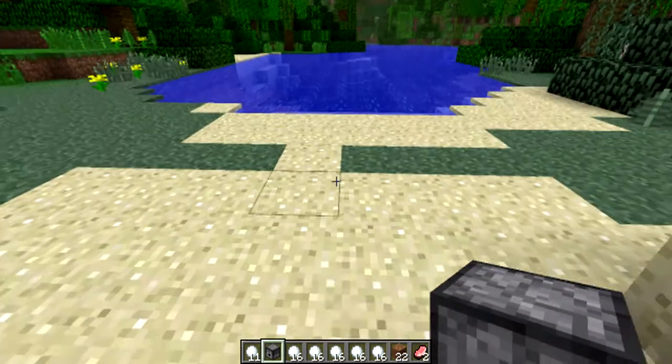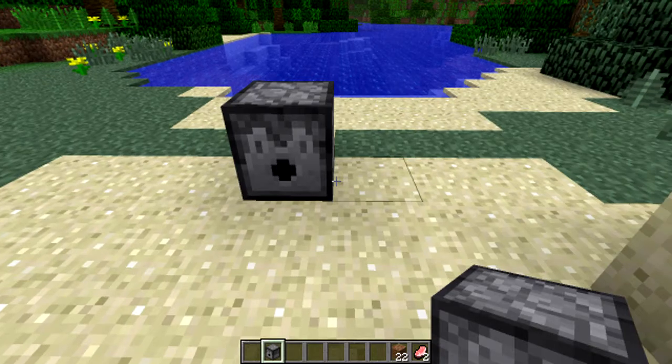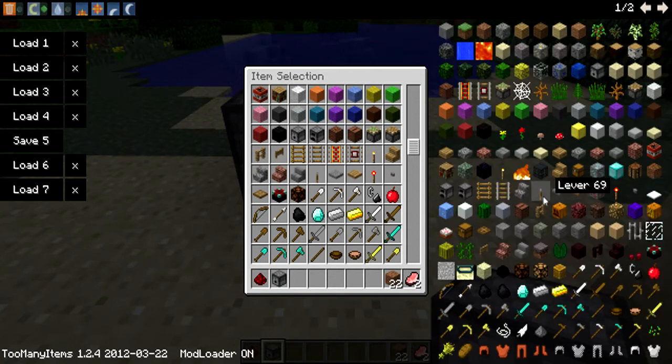Dispenser. We got sidetracked a little there. Now I need redstone — here's yours right there. And a lever.